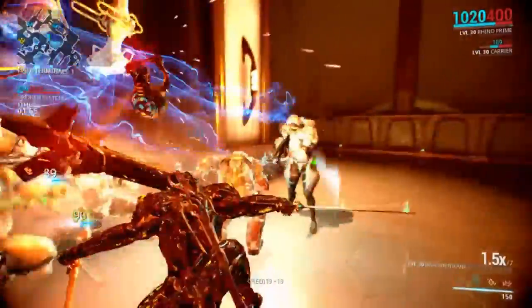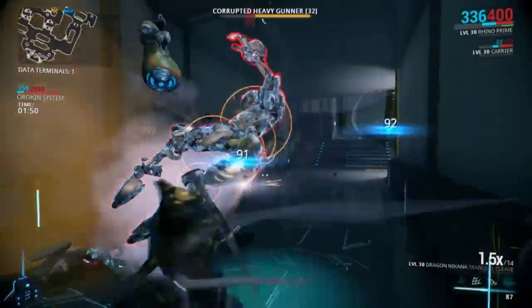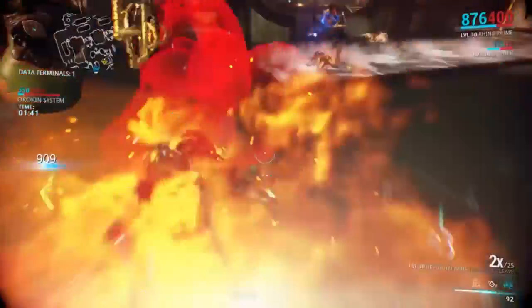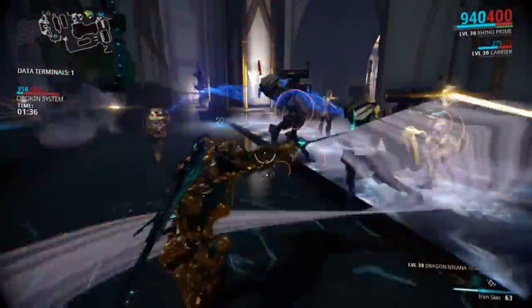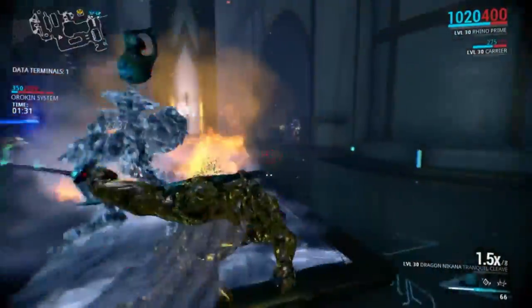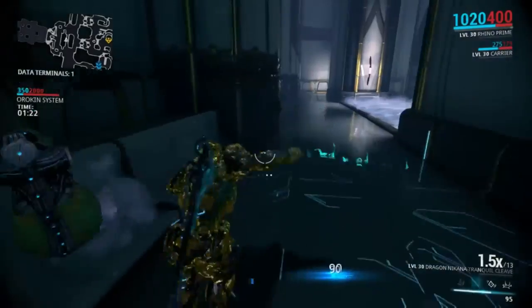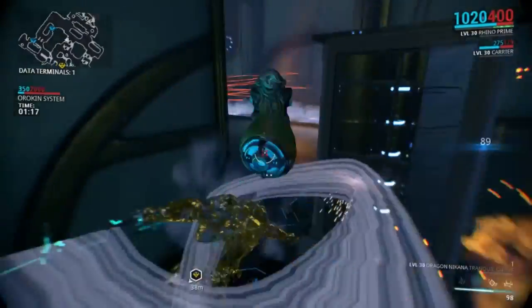Probably the most talked about part of update 14 is the Kubrow. If you play a lot of Warframe you'll probably have seen that in a recent update, packs of wild Kubrow started to roam the planet Earth. Now in update 14 you have your chance to hatch and grow one of these Kubrow as your pet and battlefield companion. You get your Kubrow egg by completing a special quest and it takes two days for the egg to hatch. Once hatched, your Kubrow will gain experience and level up much like a Warframe or a weapon, and you can equip mods to make your companion more powerful. There are four different types of Kubrow that can be hatched, though I'm not sure what steps it takes to create each different one.